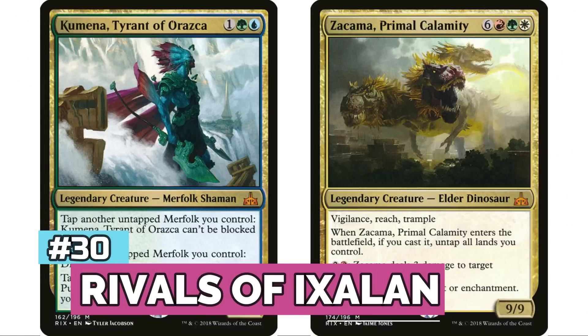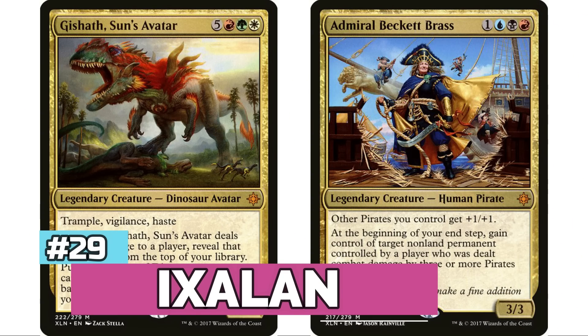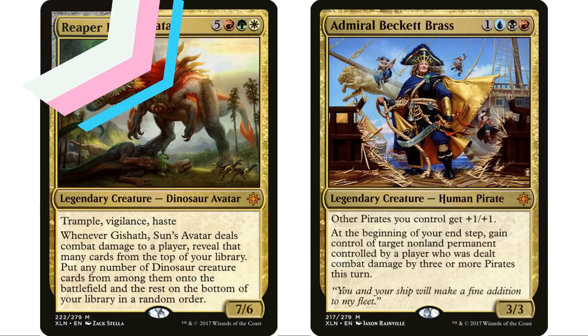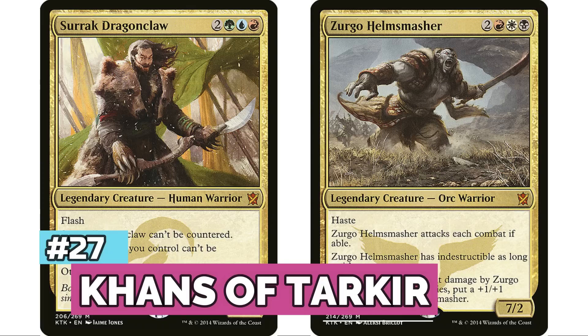At number 30, Rivals of Ixalan has nine legendary creatures for 5,787 decks. At 29 is Ixalan with 5,823 decks from seven legendary creatures — Gishath, Sun's Avatar far and away the most popular. When this set came out, I swear for about a year every game had a Gishath deck. At 28, Shadowmoor has six legendary creatures for 6,057 decks.